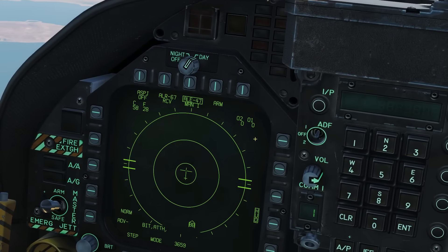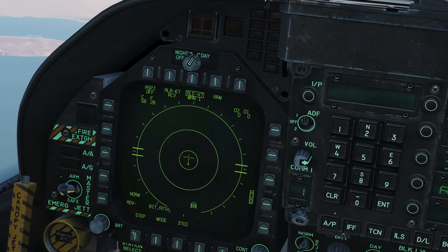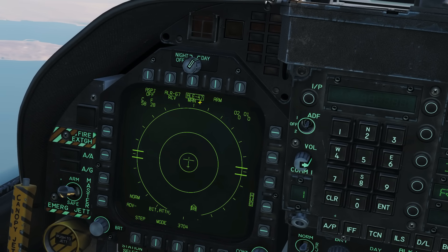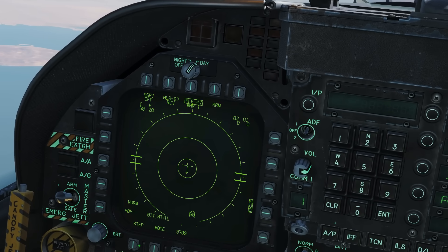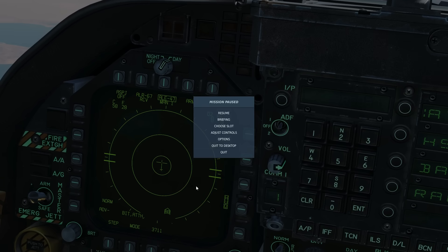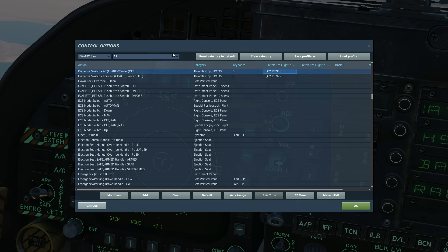First of all we can step through the different manual modes using step down here — we've got manual mode 2 selected, 3, 4, 5, and 1. Dispense switch aft will fire the program that's selected — so if program 1 is selected it fires program 1, if program 3 is selected it fires program 3. But the dispense switch forward will always fire manual program 5.